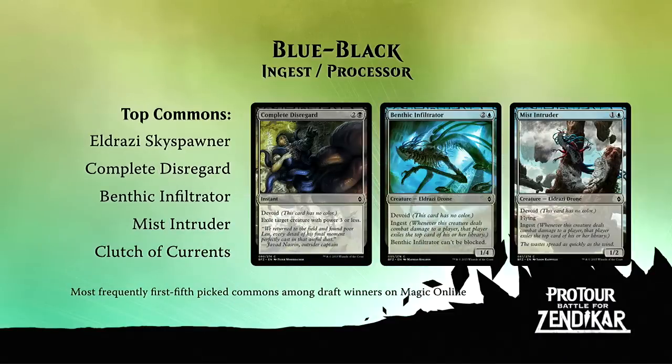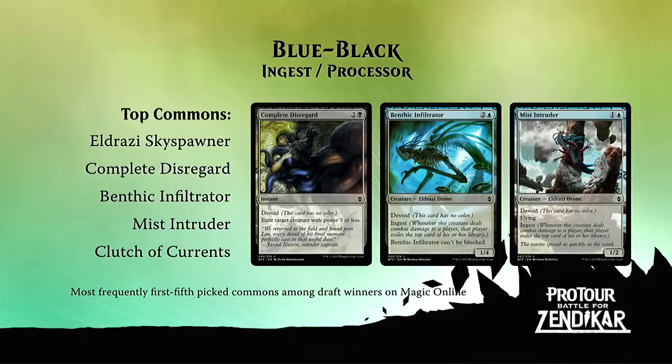Let's see the top five common picks for this archetype. Eldrazi Sky Spawner again — a super popular card, though it does not ingest. Complete Disregard, Benthic Infiltrator, and Mist Intruder both do ingest. And Clutch of Currents from the previous archetype also appears. Complete Disregard is a card I really want to highlight: it's an efficient removal spell that exiles a creature with power three or less for just three mana. The important part is it actually exiles the creature, so it's a way to get cards into your opponent's exile zone without connecting with an ingest creature — and that's really powerful.